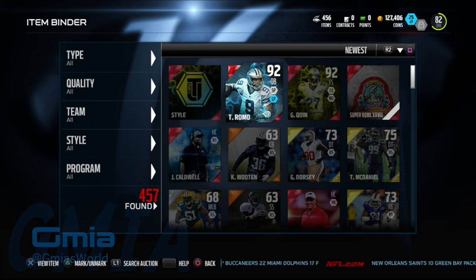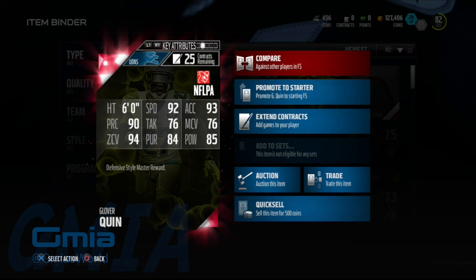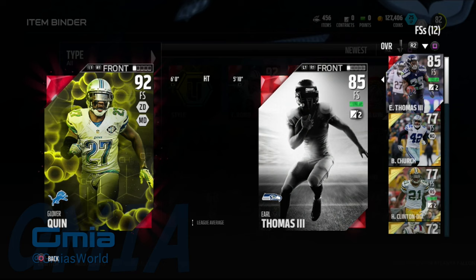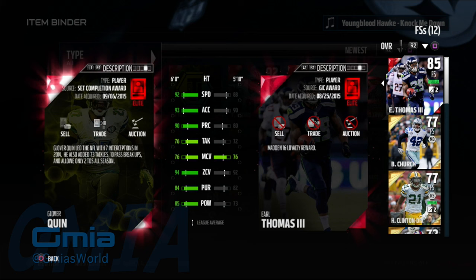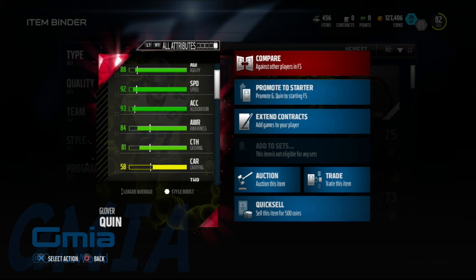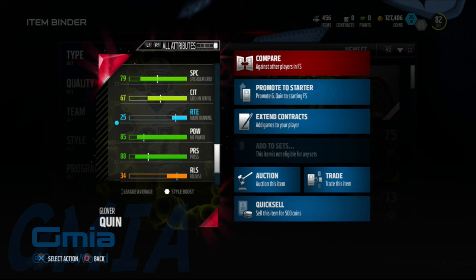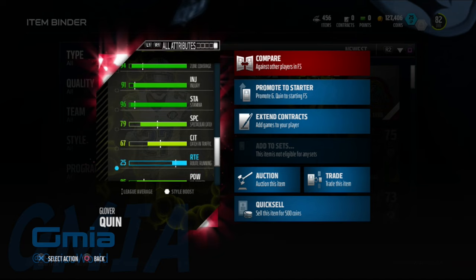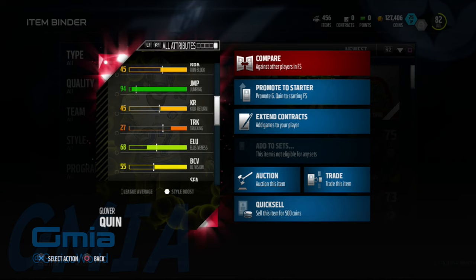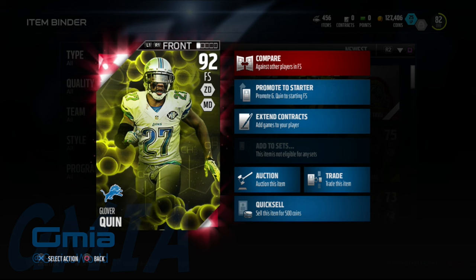Let's take a look at Glover Quinn. He's a 92 overall free safety with 92 speed — wow. Zone coverage is 94. I currently have Earl Thomas, but you're out of here, bro. We're going to be using Glover Quinn. Quick look at his stats: 92 speed, and his jumping is 94. Catching in traffic is 67, which is fine for a safety. I don't see his regular catch stat listed, but it doesn't really matter — this guy is definitely replacing Earl Thomas.